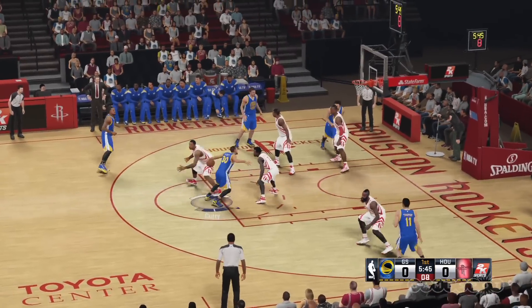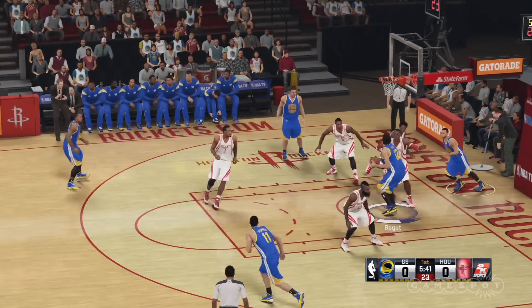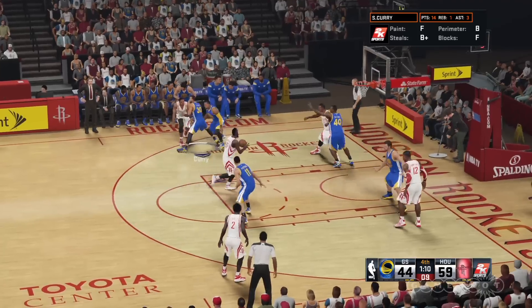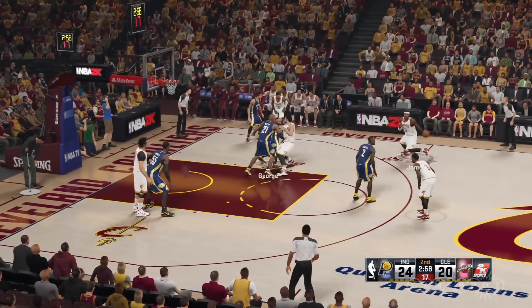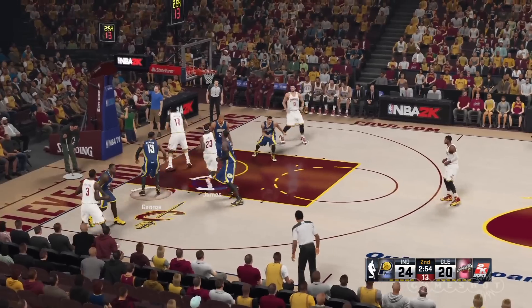The AI is craftier, so if you spend too much time studying your man, you generally miss screens being set on either side. This isn't to say that every aspect has been improved, however. Offensive players are often too slippery, easily chewing through your defense if you make a simple mistake. Losing your man as he goes for a layup is common, and this can be downright frustrating when matching up against players like LeBron James or Kevin Durant.